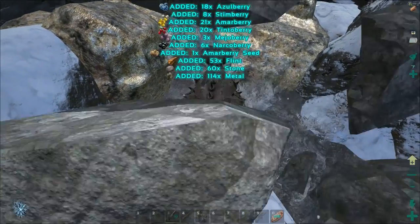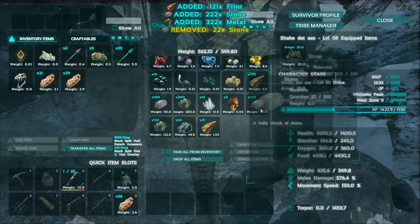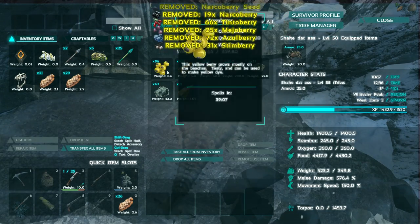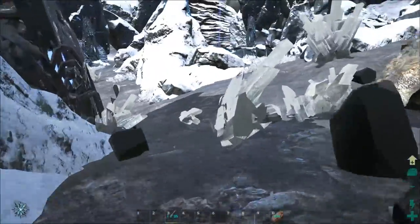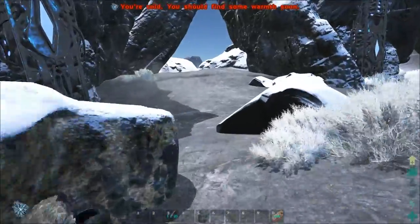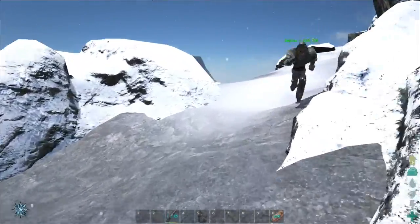So yeah guys, this is how we get the metal that we use. Watch out — someone's gonna come, someone's gonna complain because we're up here. Keep in mind there are eleven of us in the tribe, so between nine and eleven people doing this. We can clear the mountain — literally the entire obelisk — in about ten minutes, five minutes if everyone's up here.